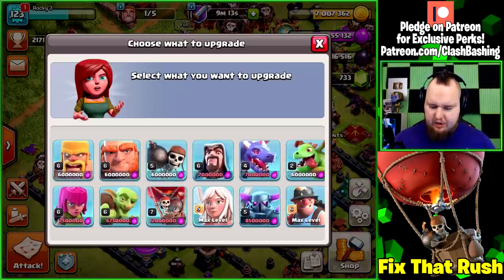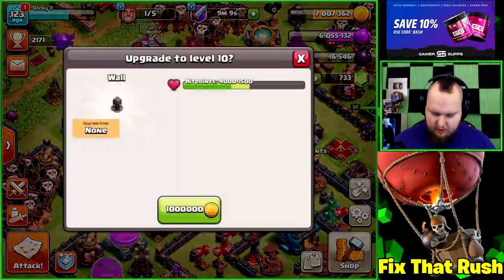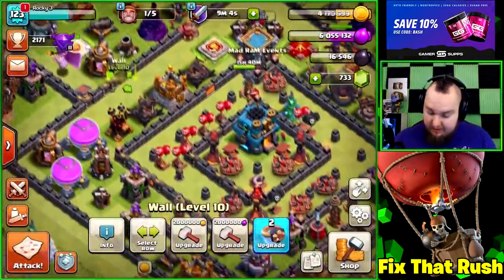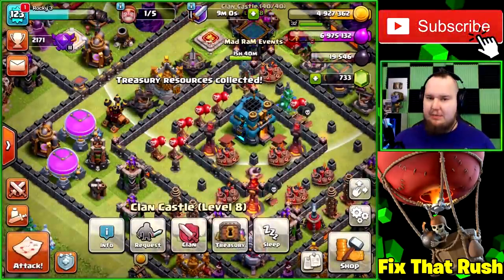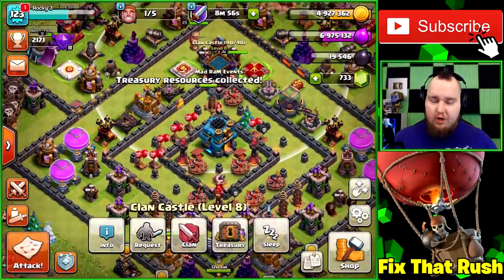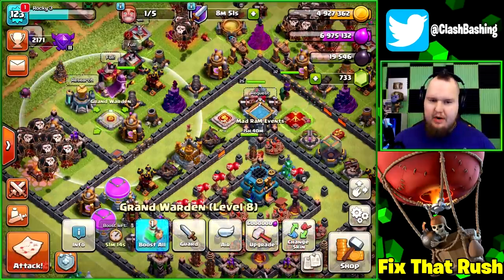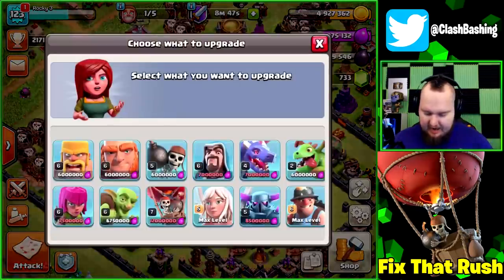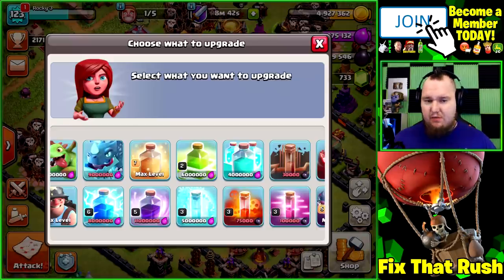We'll do an upgrade towards the end of the episode, but for now we're going to spend a little bit of gold on some walls. We have to get those walls up eventually, and we're really not going to be spending any gold in today's episode since we don't have any builders available until tomorrow. We'll go out, hit some farming raids, and then contemplate what to upgrade. We could upgrade our Grand Warden or get something in the lab — I think we should get something in the lab, even something as simple as a freeze spell.